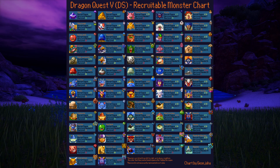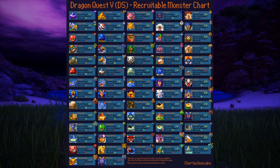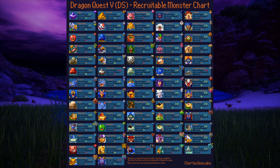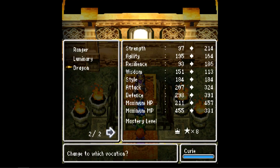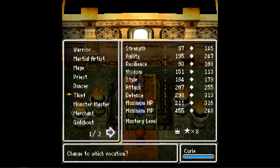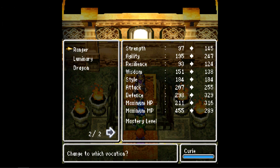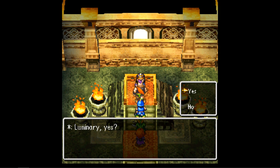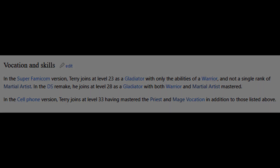Then there's Dragon Quest V where you can recruit monsters at any point, but their strength depends on your own — at lower levels you won't be able to recruit any worthwhile monsters without leveling them first. And finally we have the games where new characters join you throughout. Dragon Quest VI and Dragon Quest VII have a vocation system that allows you to treat any character as almost a blank slate, and getting a new character amounts to another build to try out. Especially in Dragon Quest VII, new characters are never on par with who you already have, and I believe that is the outlier and not the norm for this series.